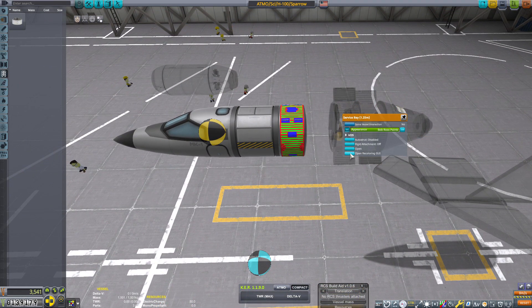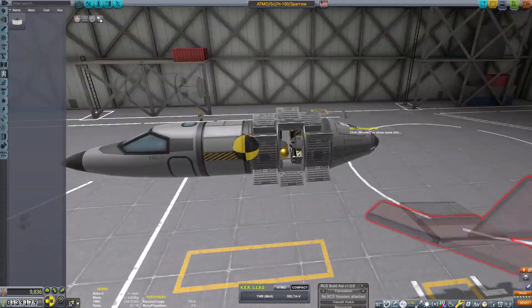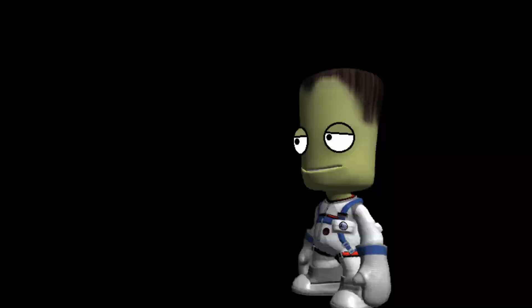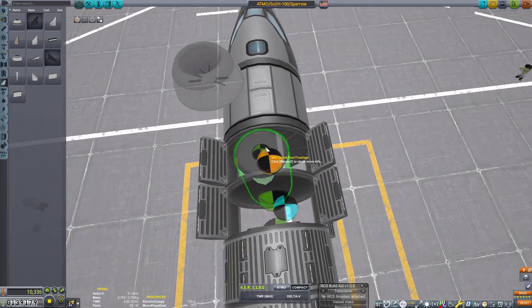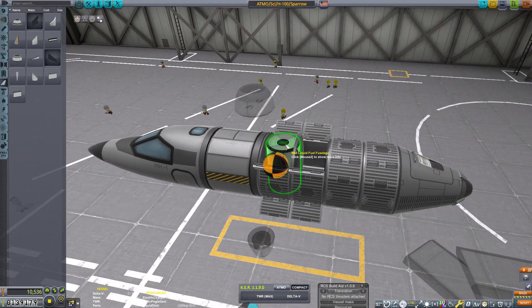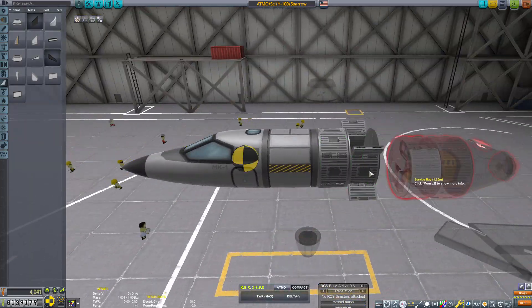Not only that, but by unlocking the Juno engine we've actually unlocked actual wings and elevons and all kinds of other good stuff. Now, I could have easily built a very simple aircraft, but this is the Space Cult — we're built different. So what do I do now that I have jet power and actual working wings? Well, obviously our first aircraft will be a frickin' VTOL. In this build, of course, it's purely prototype and experimental.